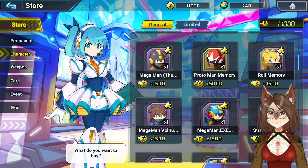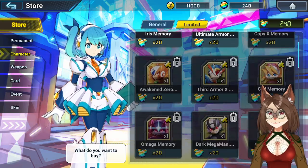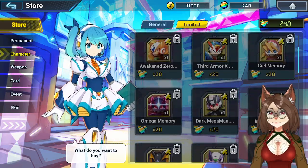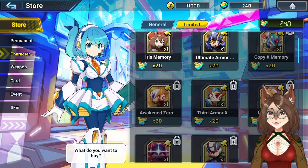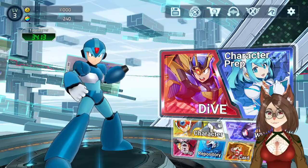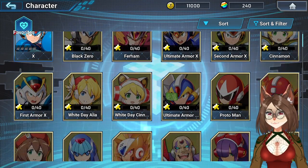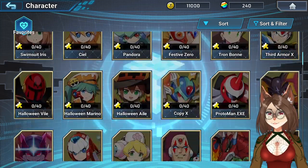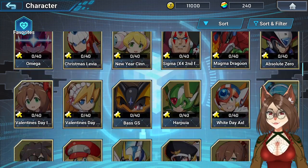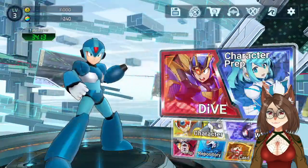So we need puzzle pieces in order to pick characters. We need 40 puzzle pieces regardless of what character we go for.